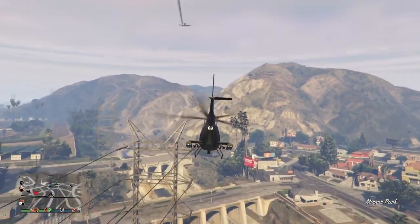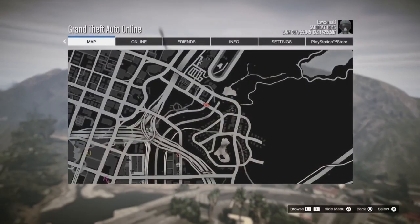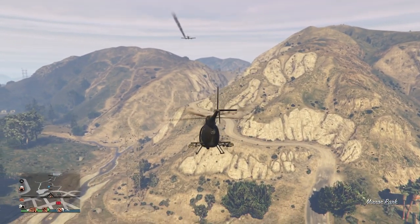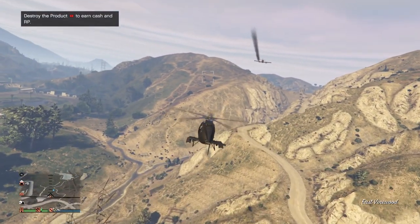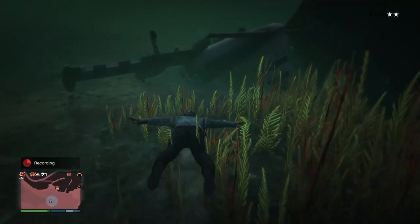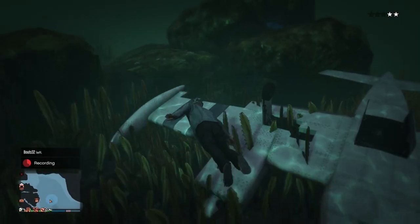The second random event added is called Smuggler's Plane. Again, a blue dot will appear randomly on your map, and when you go to it, it will say 'Smuggler Plane.' With this event there is a Cuban plane flying with a broken down engine. You have to follow it, wait until it crashes, then go to the crash site and find a treasure cache — which again gives you 25k.